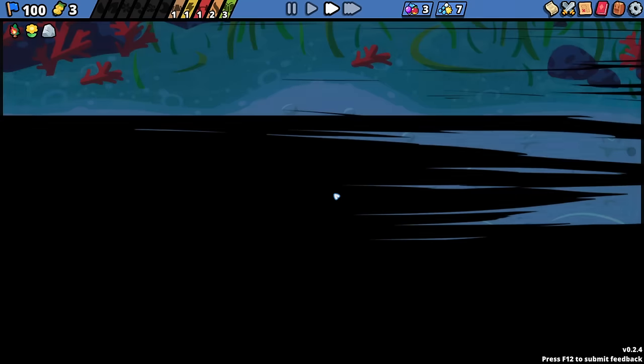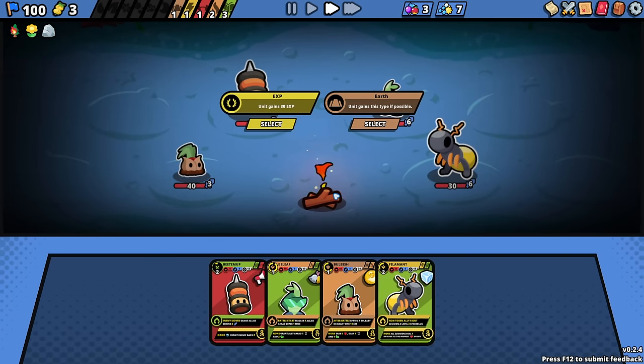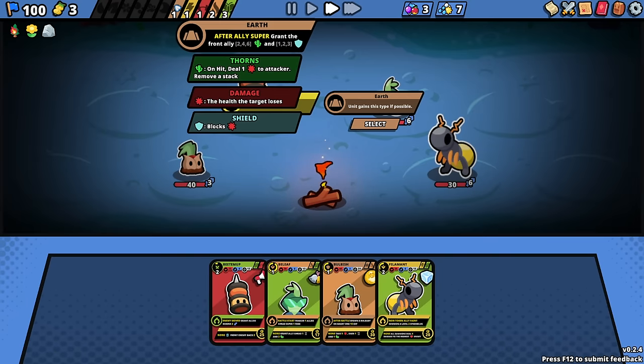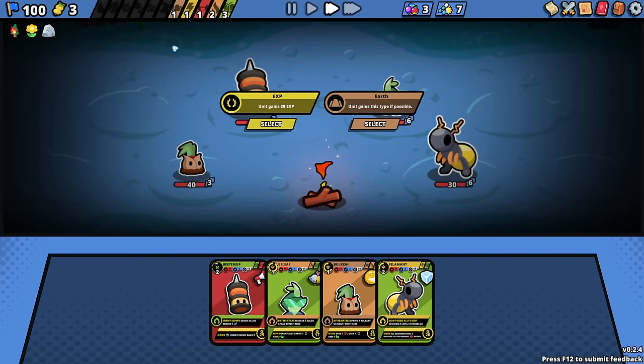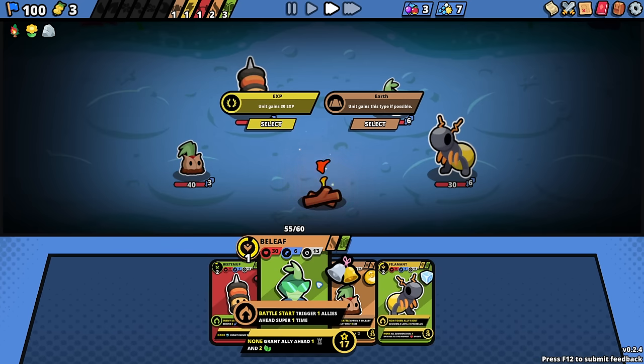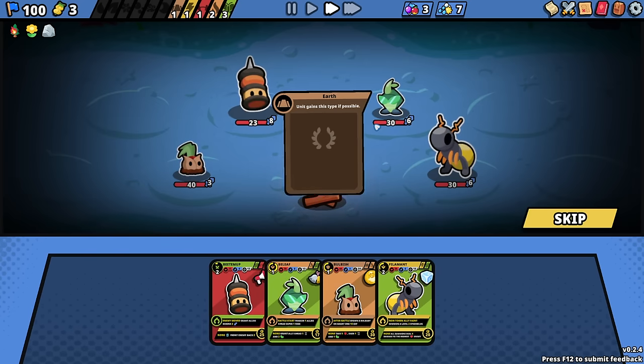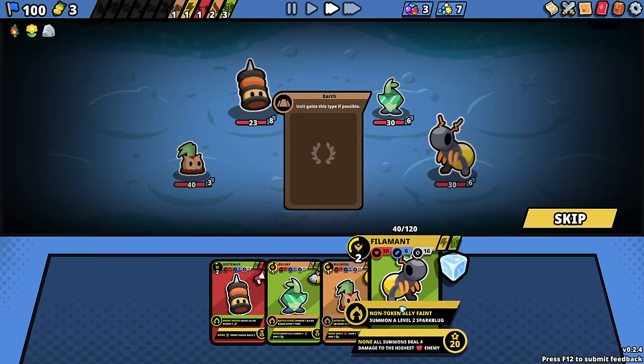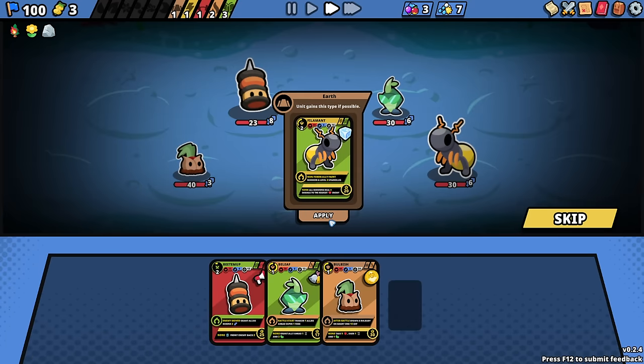Edit and upgrade your team — hit me with it. Unit gains earth type, if possible. After ally super, grant the front ally... okay, maybe we'll keep the earth type. Or unit gains 30 experience. I don't really want it to be the one in the front, because more types means more weaknesses.